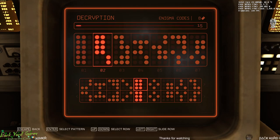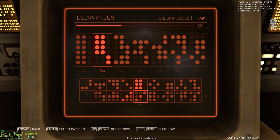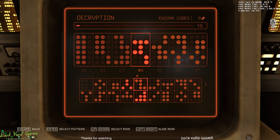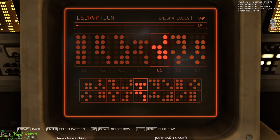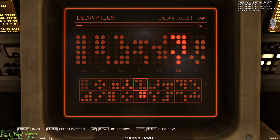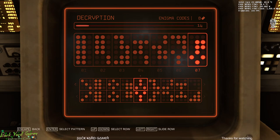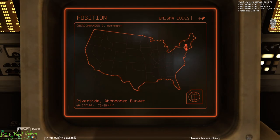So the last of the collectibles you'll find them there. I will of course do the Hammer separately, and after this there is quite a number of collectibles on the Hammer to pick up and some of them can be tricky to get to. And there we go, we have zero Enigma codes left.